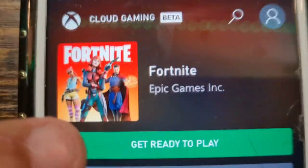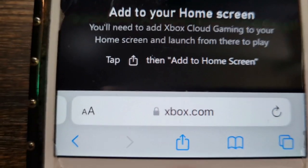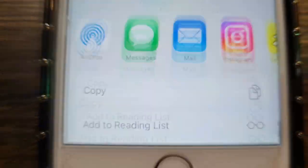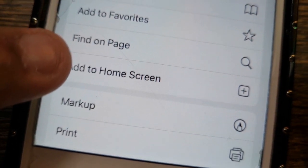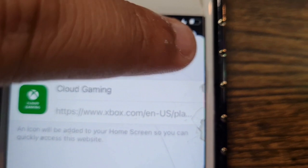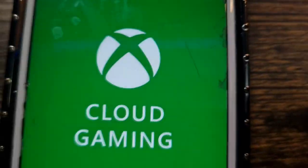Click on 'Get ready to play.' It's going to tell you that you need to add this by clicking a button on your browser. Scroll down and click on 'Add to Home Screen.' Once you click on that it should pop up, then click 'Add.' Now click on that icon — voila, it should be right there on your home screen.